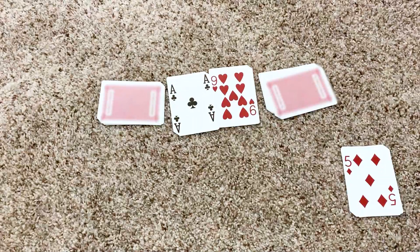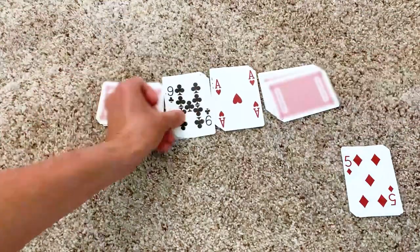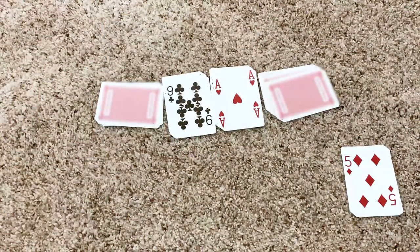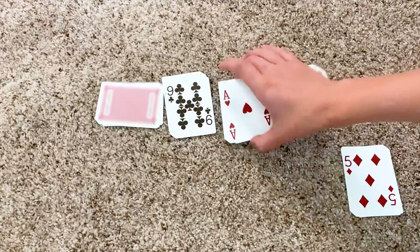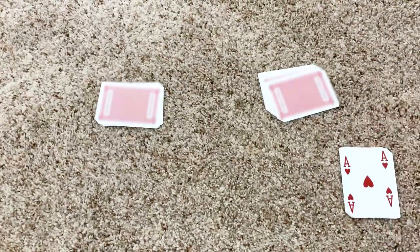Now, if it's a draw — meaning both players answer at the same time — leave the cards on the table and turn two more cards over. Whichever player wins that round earns them all. My player beat me to the punch and called out 9, winning all four of the cards. The winner is the player with the most cards once they all have been used.